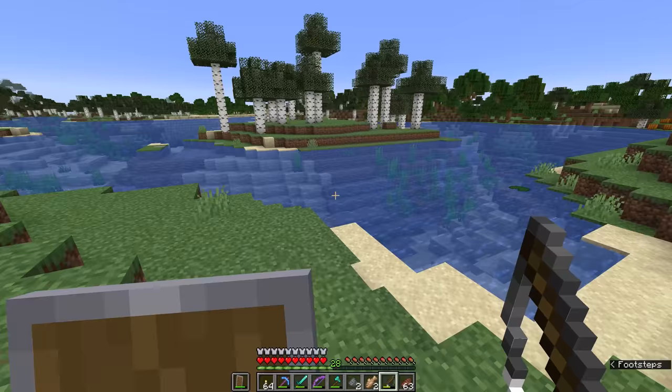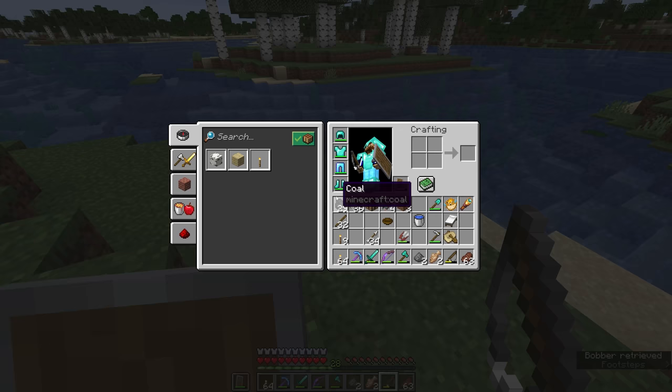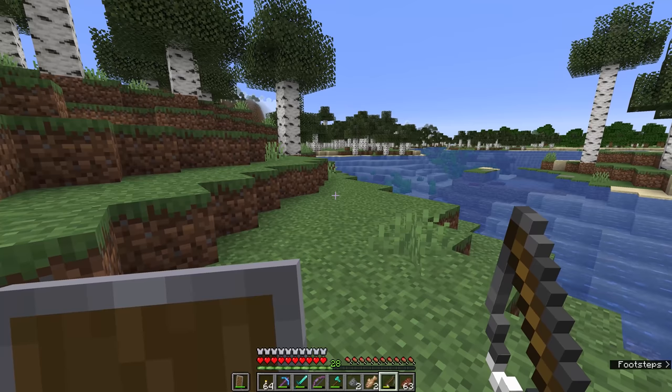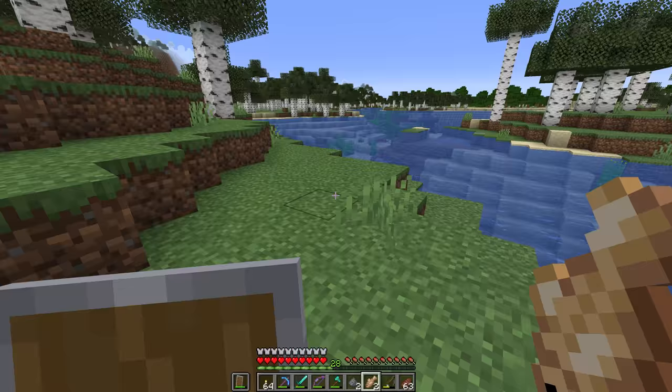It's also worth noting that if your fishing rod's bobber attaches to a block in the ground and you have to reel it in, that's also going to reduce the durability a little bit more. So it's usually worth making sure that you've got a large area of water to fish in. Or alternatively, if you fling your bobber out onto the ground, switch to holding something else in your hand and the bobber's durability won't decrease, because you put the rod away without reeling it in.